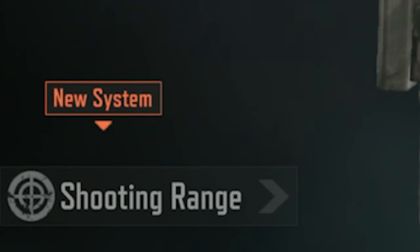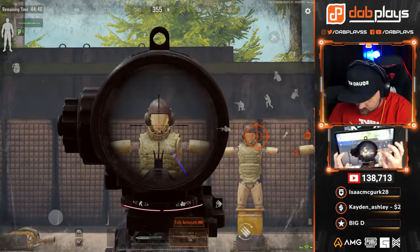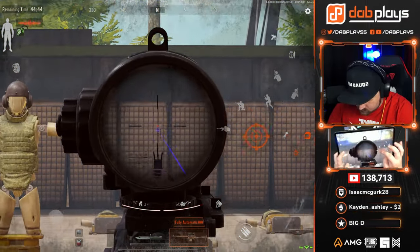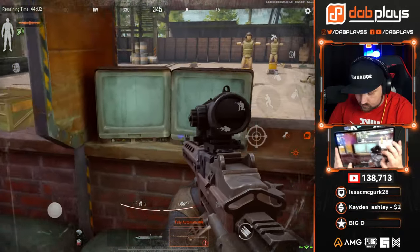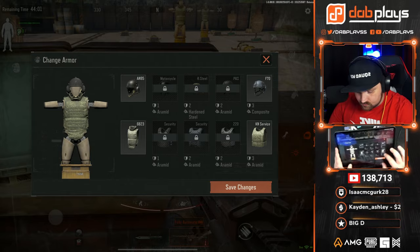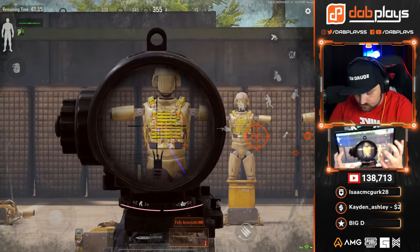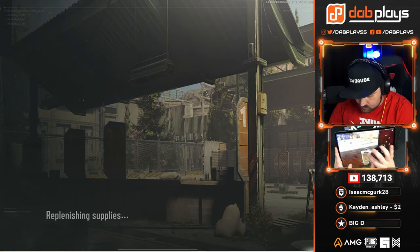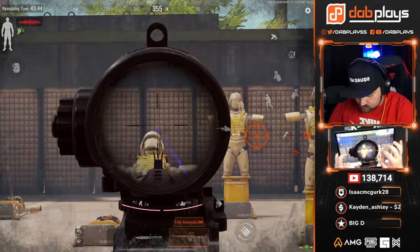Number six: Shooting range. Arena Breakout has a shooting range where you can test new gun builds and also practice your aim and recoil control. This will allow you to get a good feel for your guns or warm up for the day without risking your whole kit or wasting money on super expensive ammo. Using the TVs right here, you can change what type of gear the test dummies are wearing so you can fine tune your knowledge on the best setup to take down chads. You can also tap this reload button to refresh your shooting range so you can keep spraying away at targets till you're ready to take it into the real fight.